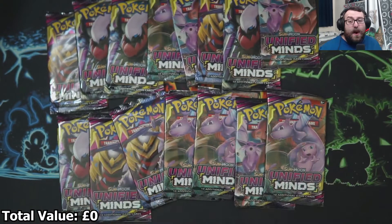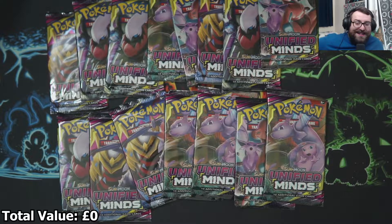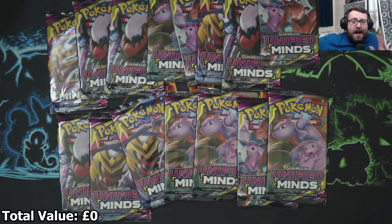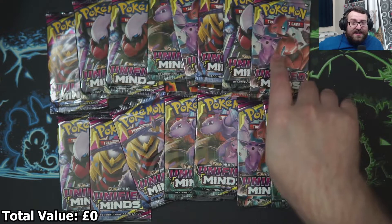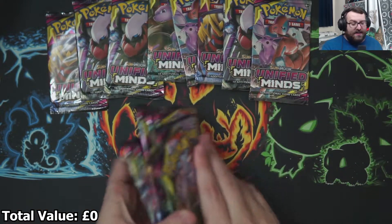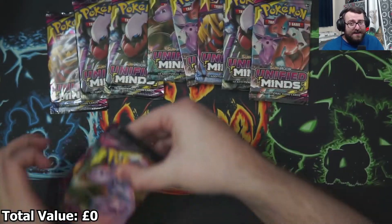We have all of these packs so I would very much love to pull the Mewtwo and Mew — that is the one I'm going for. Garatine is pretty cool, Darkrai is cool. I love all of the Pokémon in Unified Minds. There's some very cool pulls like the Deoxys, Espeon — all of those are very cool, and I'm just excited because it's a set I haven't done before and I love seeing new artworks.